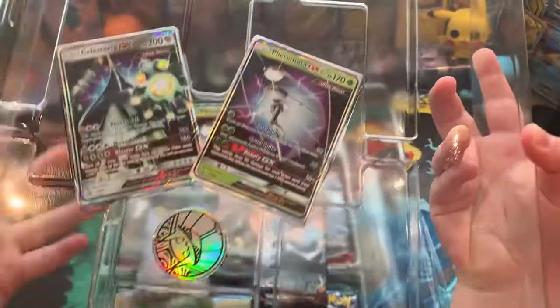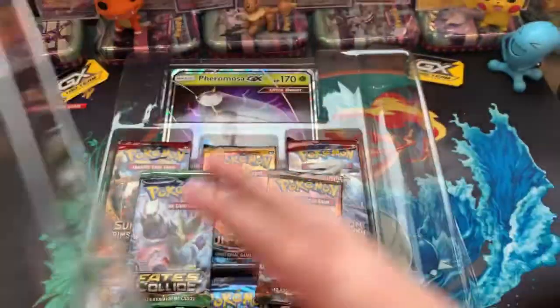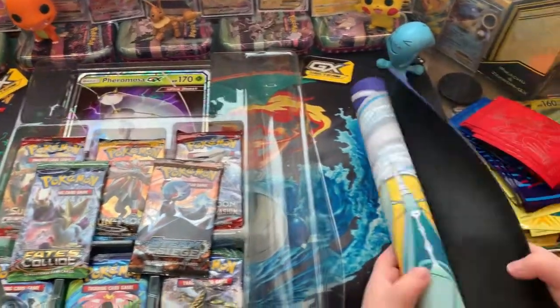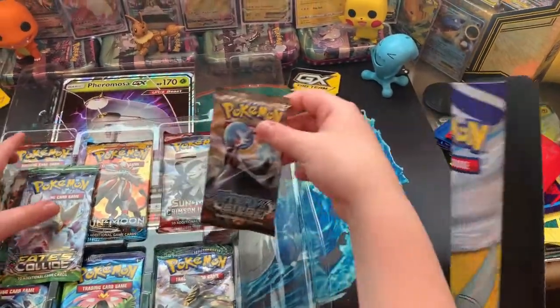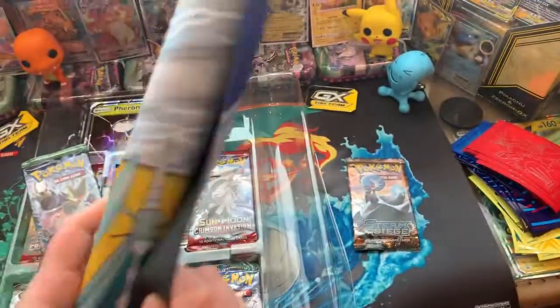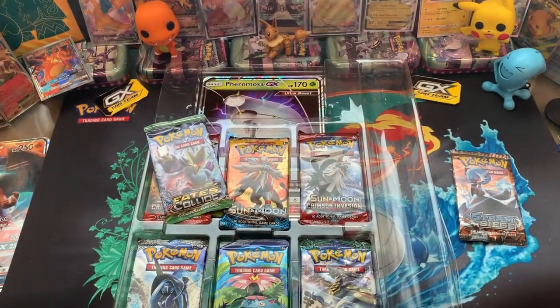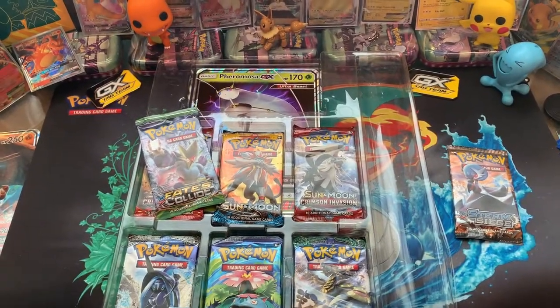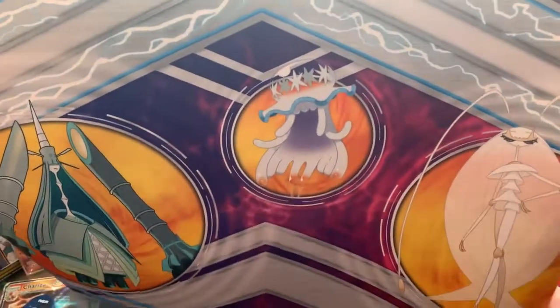So there are the promos. I'm just going to show you guys that now. I got the mat — I think I opened the mat. Let's show the mat. It's big though. It's easy. So this is the mat — it's like all the Ultra Beast Pokemon.